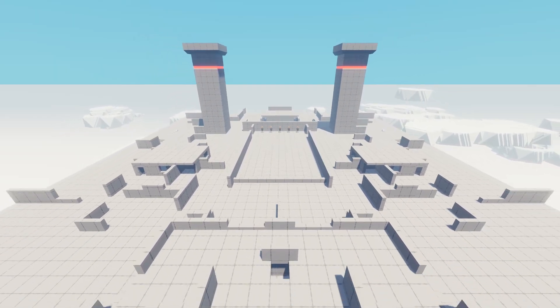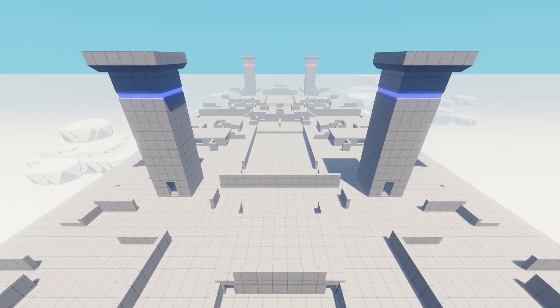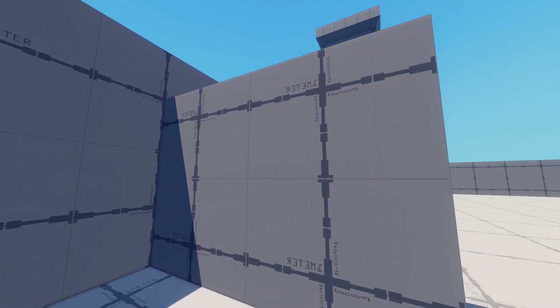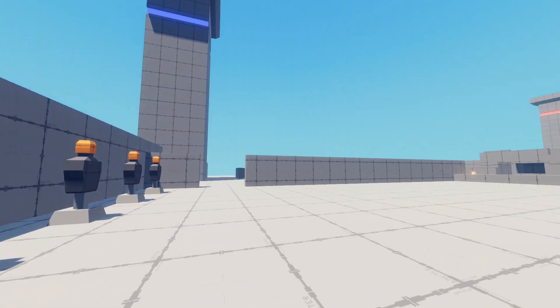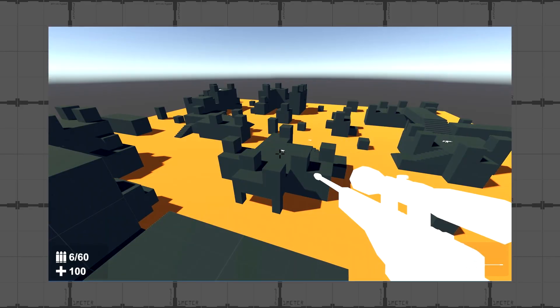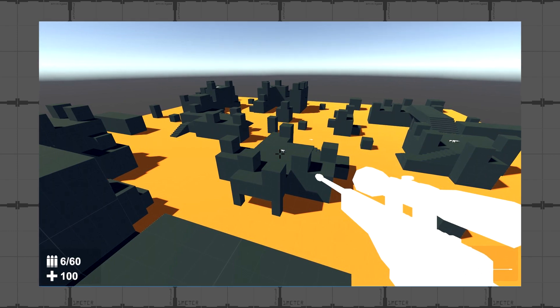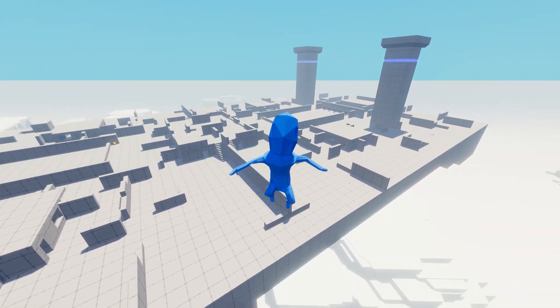Another question I was getting a lot was if I'm keeping the grey prototype texture look, and the answer is yes. I wanted this map to have a prototype look and feel, and this prototype texture I think does just that. It also kind of makes sense since the map's name is Testing Grounds. It's also a bit of a tribute to an old map from my first multiplayer game. Let me know what you think of this new map below that like button.